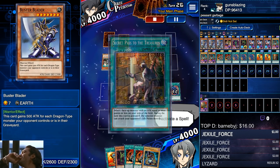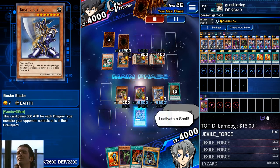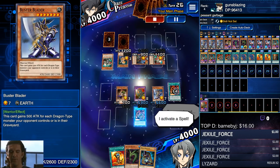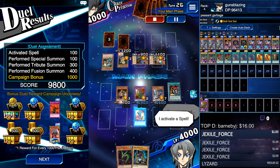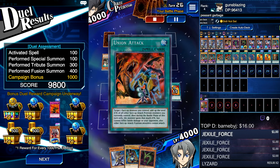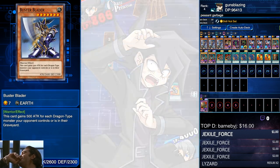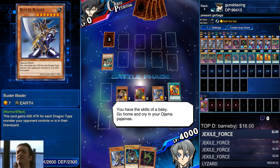There you go — full combo: Gravekeeper's Vassal, double Union Attack, Secret Pass. You already know the drill. As you can see the farm gets well over 8,000 points, so again do not worry about attacking into monsters for extra points, and don't even worry about getting your deck to zero cards as long as you already have the full combo to get your Gravekeeper's Vassal over 10,000 attack and attack directly.